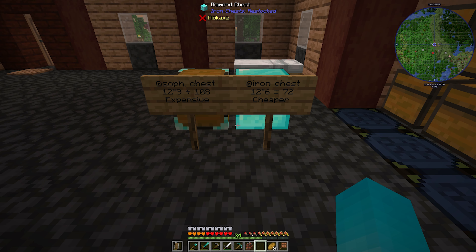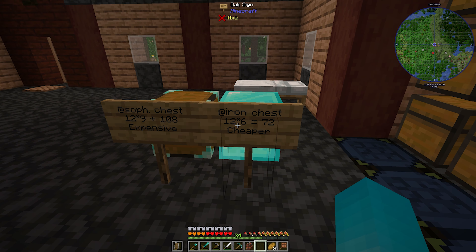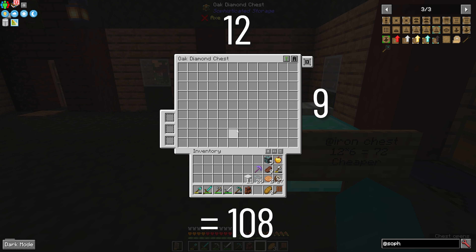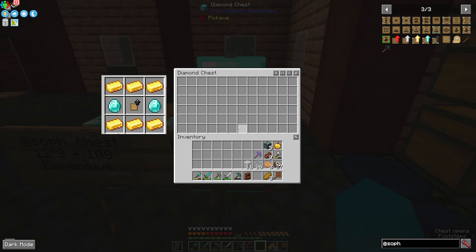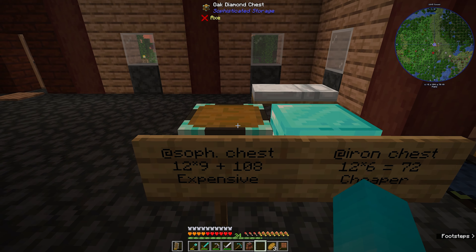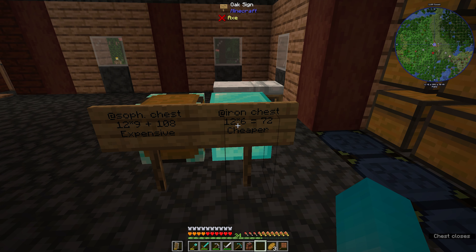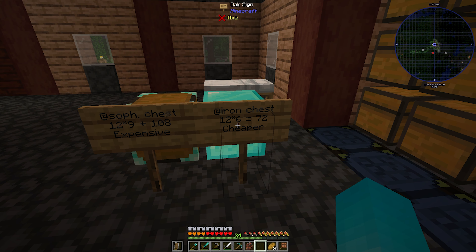If we consider our options, functionality-wise they're pretty much tied — they work essentially the same way. The iron chest at diamond level is a 12 by 6 chest, which is 72 items. The sophisticated chest at diamond level is a 12 by 9 area, which is 108 items. However, to get this diamond chest you only need two diamonds, because this upgrade requires gold and diamonds. To make the sophisticated storage diamond upgrade requires way more diamonds. So you have to ask yourself: is 36 extra slots in storage worth six more diamonds to you? If yes, go with sophisticated chests. If that deal sounds bad, go with iron chests.